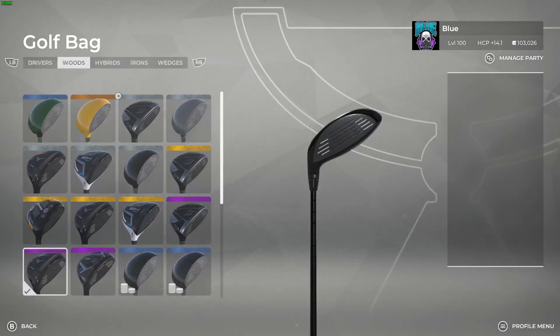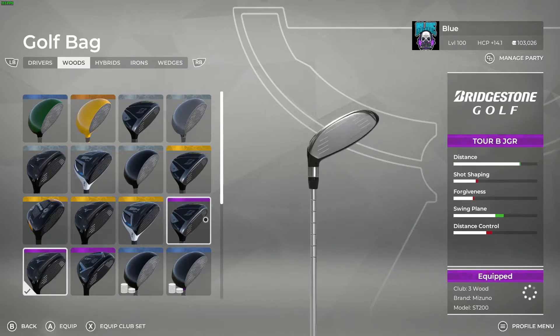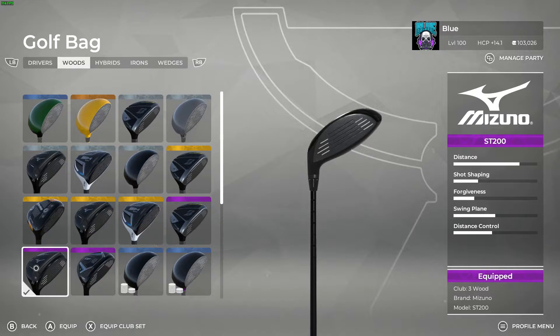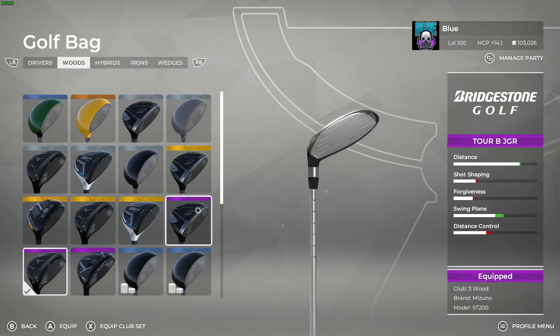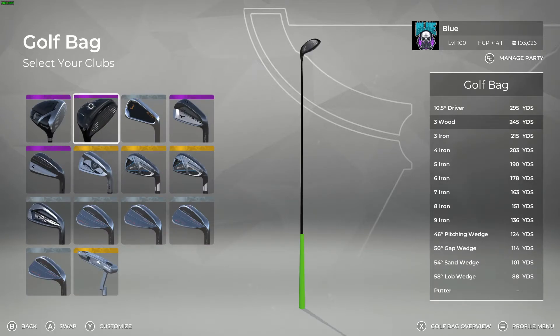Moving on to the three wood — this is preference. I have the Mizuno ST200, which is a content update or battle pass unlockable club. If you don't have that unlocked, you could go with the Bridgestone Tour B JGR, which has three extra yards of carry. If you want to keep your three wood and driver the same brand that's fine — I use Mizuno because I use Mizuno clubs in real life. There's not a huge stat difference either way, so if you don't have the Mizuno, go ahead and use the Bridgestone.